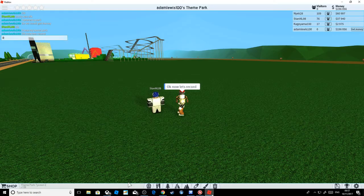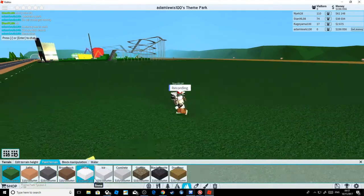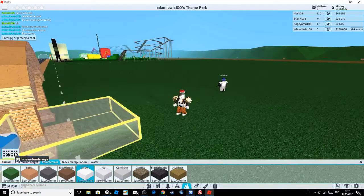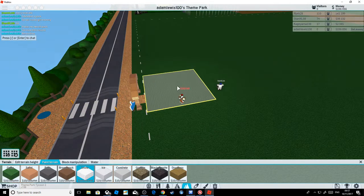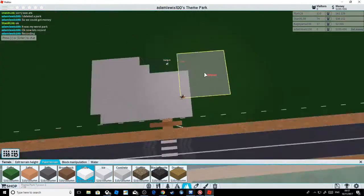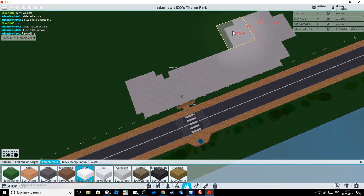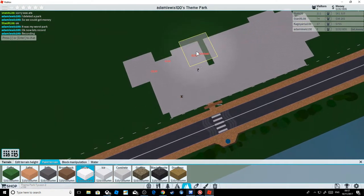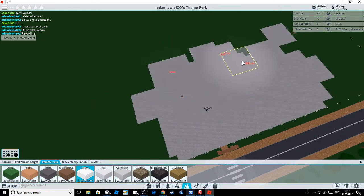Hey guys, welcome back to a new video! Today I'm going to be building a Christmas wonderland in Theme Park Tycoon 2. First, of course, we need snow - snow everywhere. For now I'm only going to do snow on borders because I have a limited amount of money, nearly two hundred thousand.